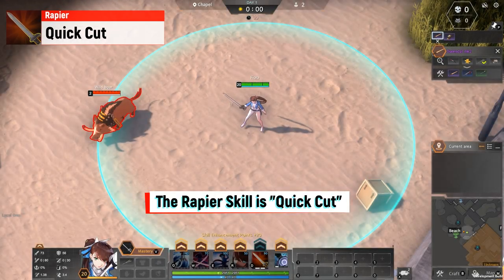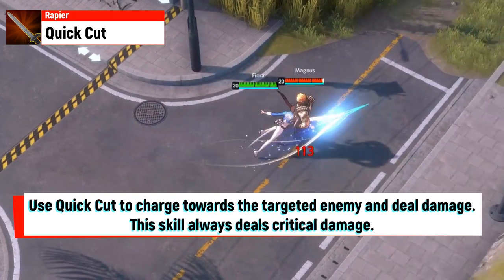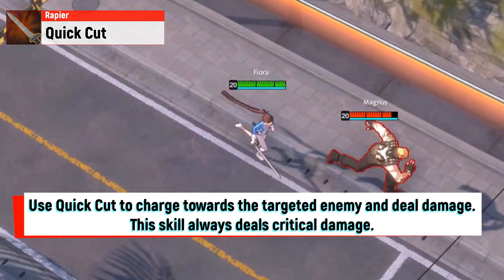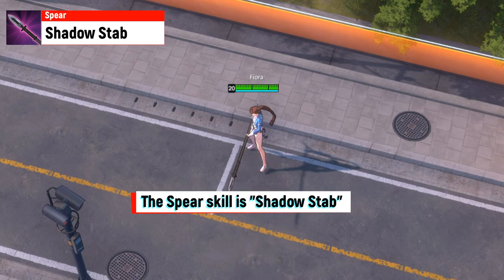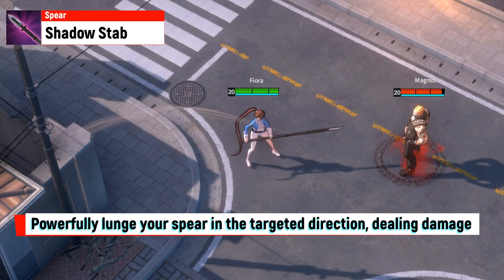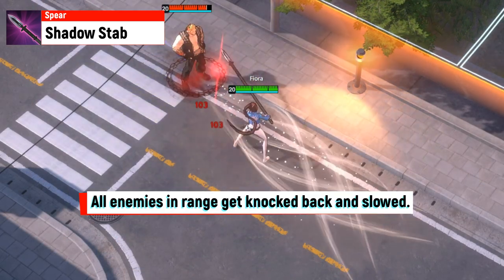The Rapier skill is Quick Cut. Use Quick Cut to charge towards the targeted enemy and deal damage — this skill always deals critical damage. The Spear skill is Shadow Speed. Powerfully lunge your spear in the targeted direction, dealing damage. All enemies in range get knocked back and are slowed.